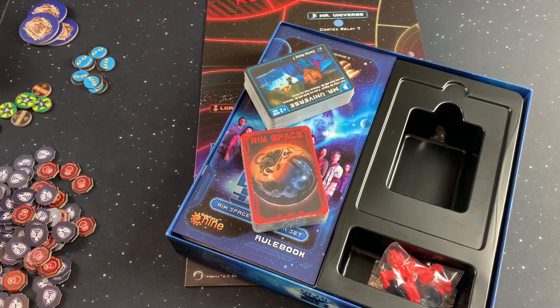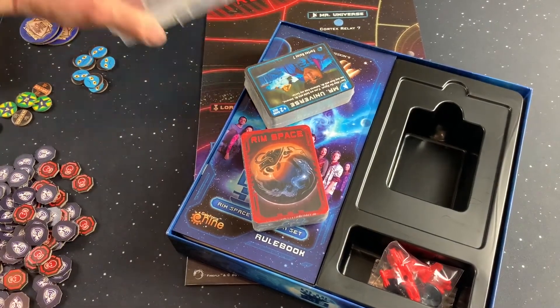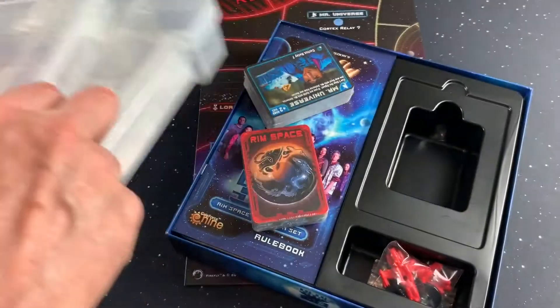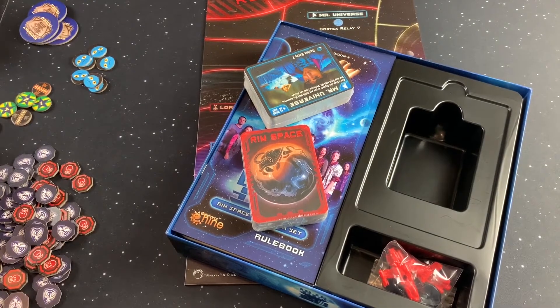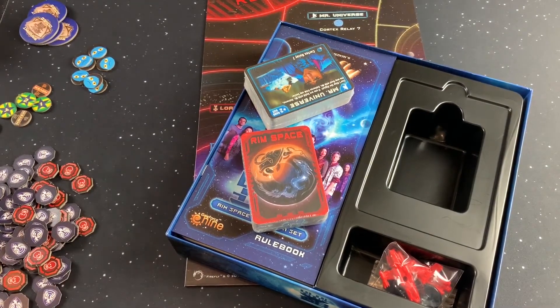As much as I like these inserts, again, there are no places for tokens. So you've got to get something to put the tokens in. Keep them in plastic bags, and it's kind of annoying to keep pulling them out, so it's better to have them available easily by getting one of those storage things.